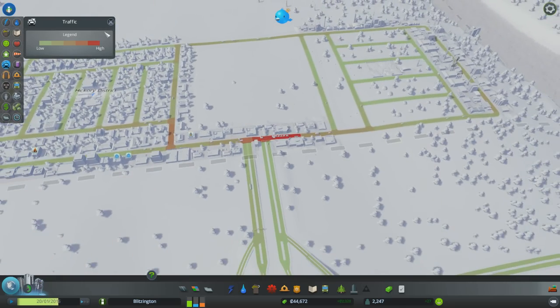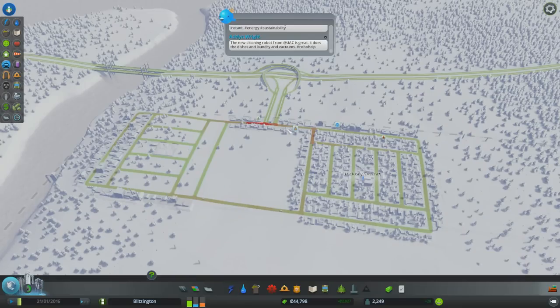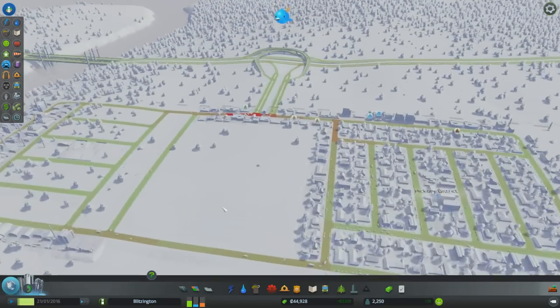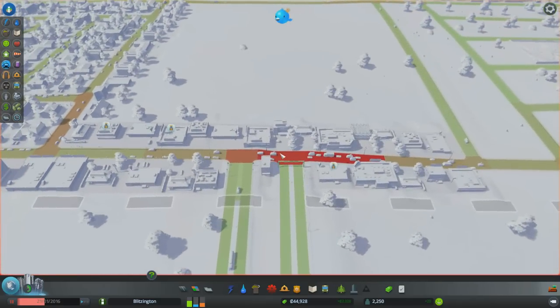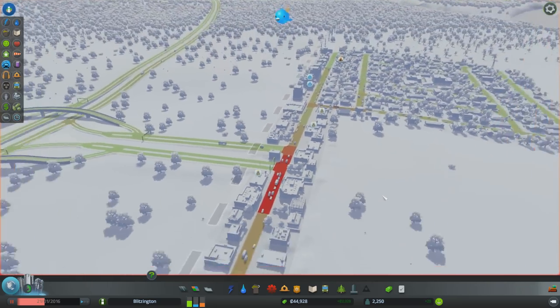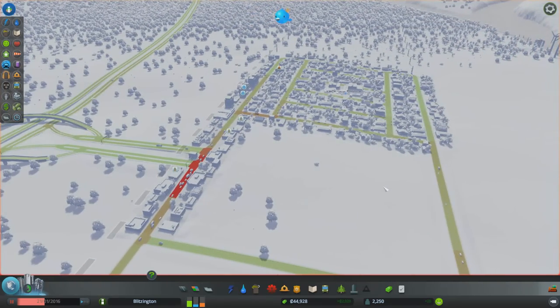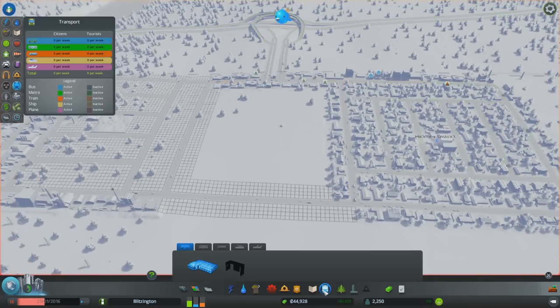What I kind of wanted to do is expand — I'd like to expand some roads through here to bigger, better roads. But I don't know if I want to do that quite yet. We did just unlock the buses, so we might be able to put some mass transportation in.